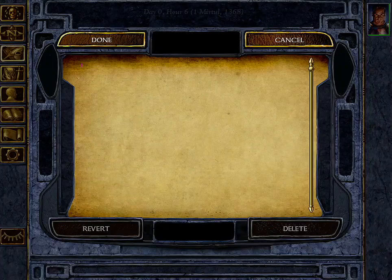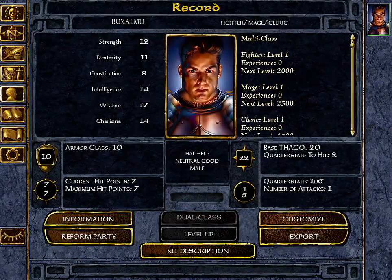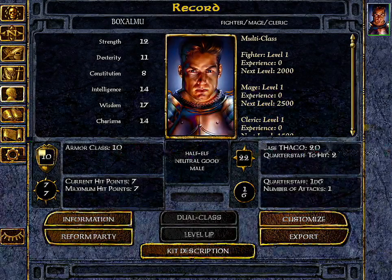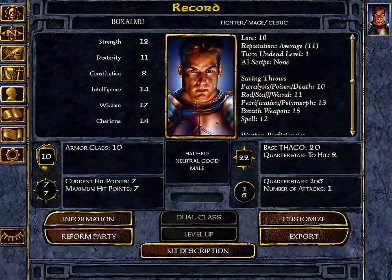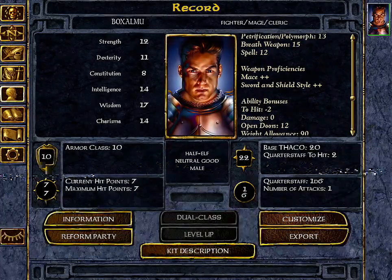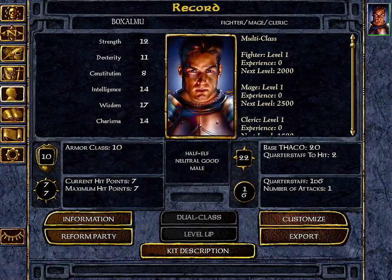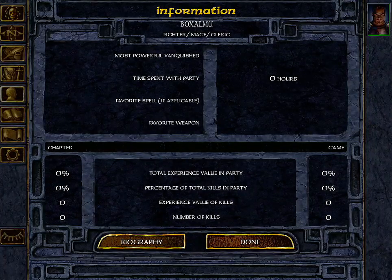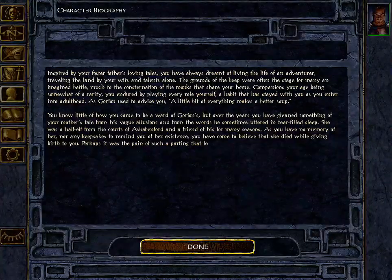You also have your inventory — your character bags — showing armor class, hit points, and how much gold you have; I have 110 gold. The character record icon shows all the information about your character: all your stats, proficiencies, skills. In case you forget what weapons you set as proficient, you can go back and look at all that information here.